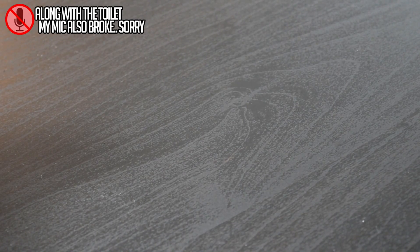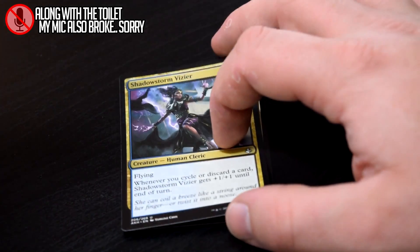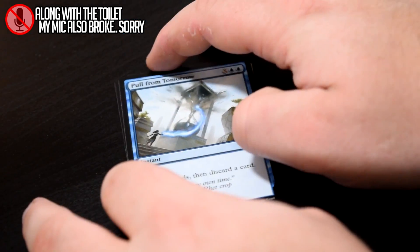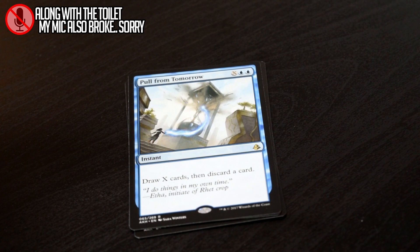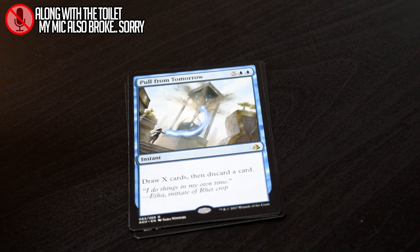Here we have Vizier of Remedies, Shadowstorm Vizier — which I think has some of the best art in the set — Seraph of the Suns, and our rare Pull From Tomorrow. It's a good card draw. I don't expect much out of it any time I see it. It's definitely not a card that I first pick very often. It's just a card that draws you more cards.